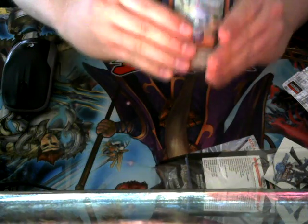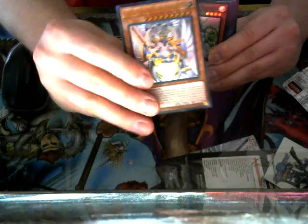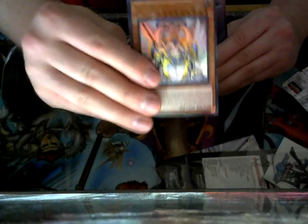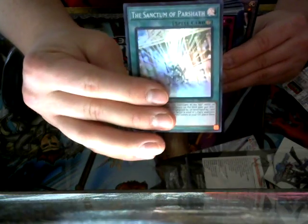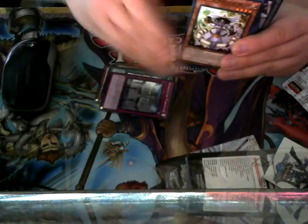First card up we have is Eva, Sacred Ark, Air Knight Parshath, Power Angel Valkyria, Sanctum of Parshath, Rebirth of Parshath.